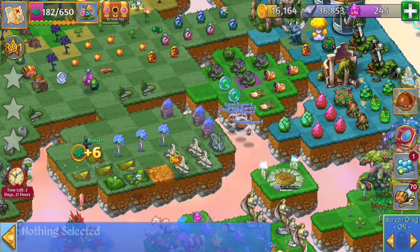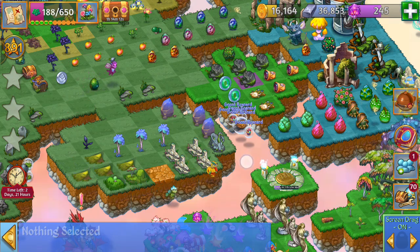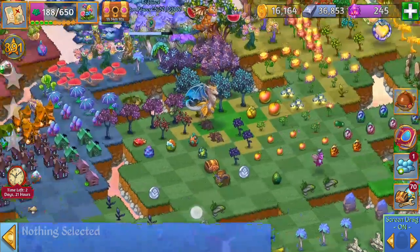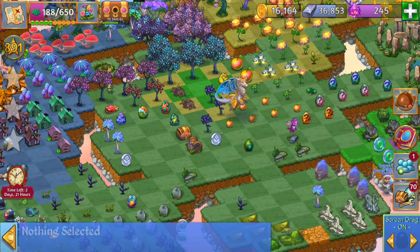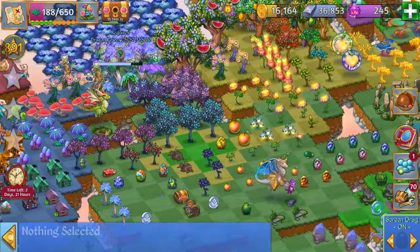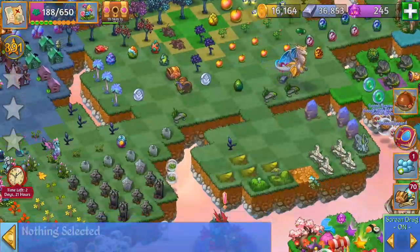Here we have five of these level one hills. I'm going to bring these glowing trees here — I only have four at the moment, I'm going to wait for a fifth one for a five merge.